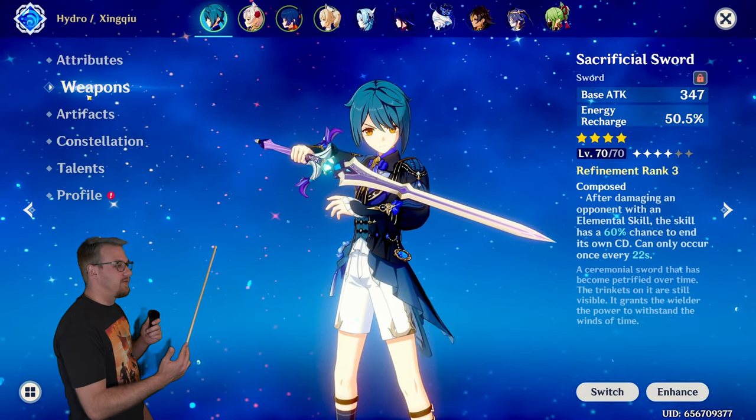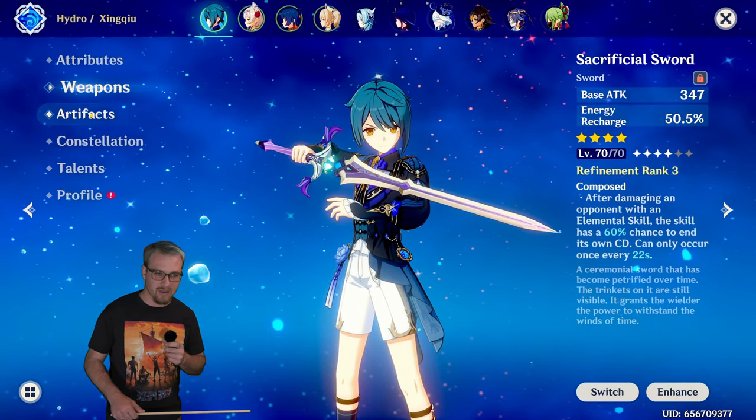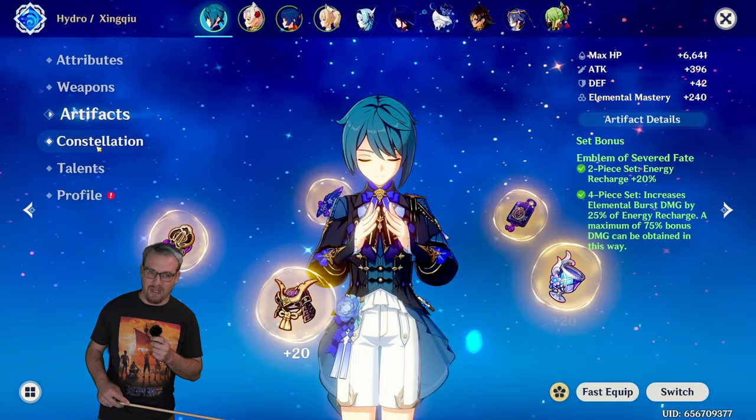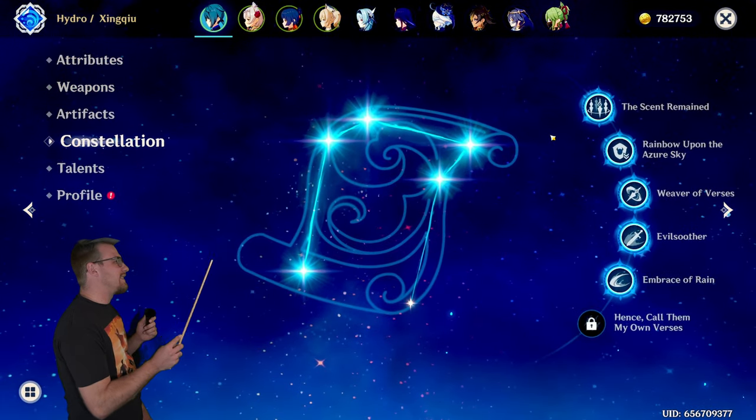His weapon is a level 70 R3 Sacrificial Sword, which is one of his best weapons. For artifacts he is running a four-piece Emblem of Severed Fates, and for constellation he is C5.